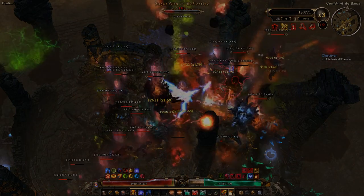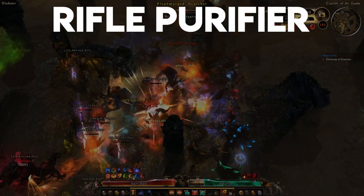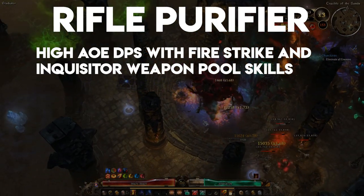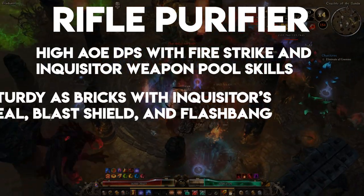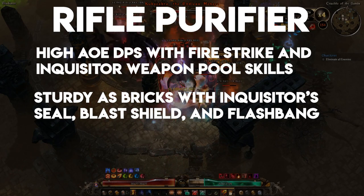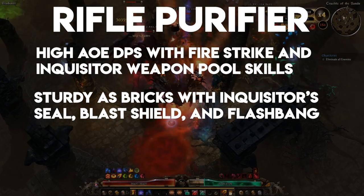This build is an adaptation of Afanasenkov 26's excellent Desolator Purifier that dishes out immense single target and AoE damage thanks to the Fire Strike line as well as Inquisitor's powerful weapon pool skills. You can stand and tank almost anything in the game thanks to the incredibly powerful Inquisitor's Seal and Blast Shield combo, as well as multiple sources of attack damage converted to health and the fumble chance that Flashbang applies.